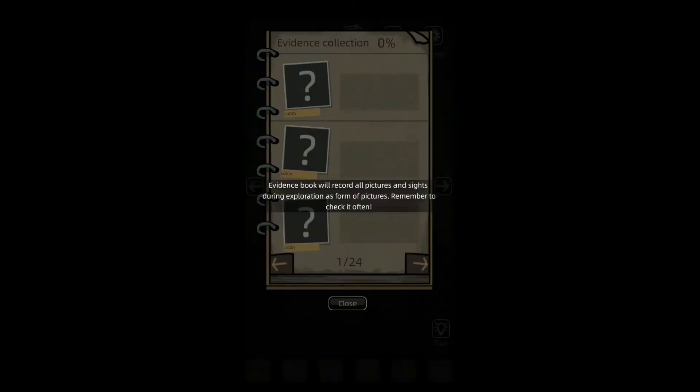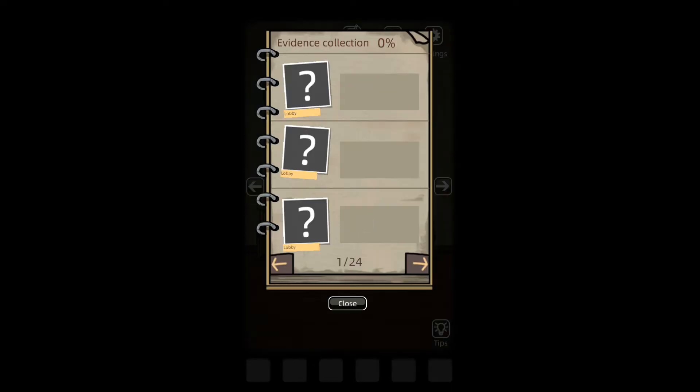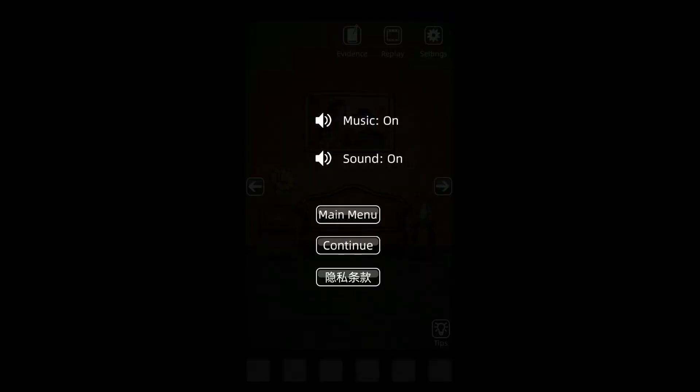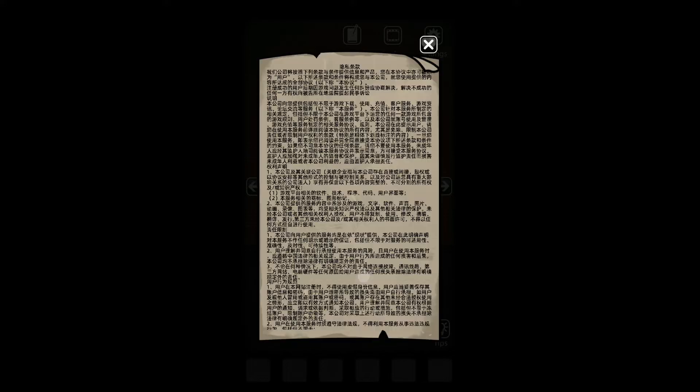So, evidence — evidence collection is 0%. Evidence book will record all pictures and sights during exploration as pictures. Remember to check it often. And then settings — music, sound, and we can continue. Whatever that is, let's do it.